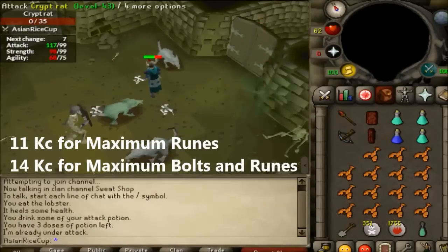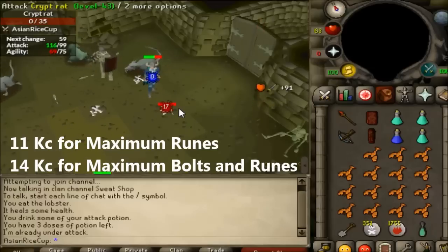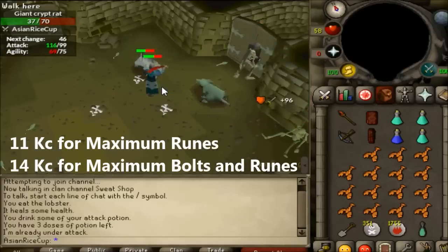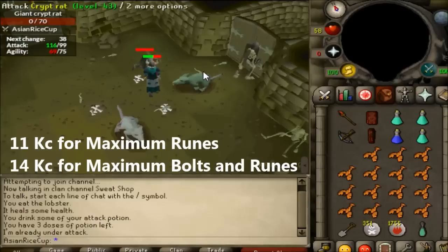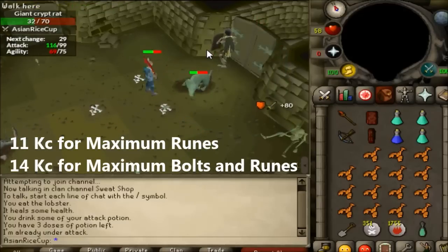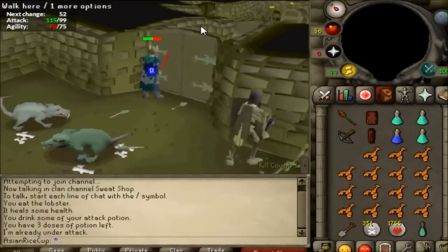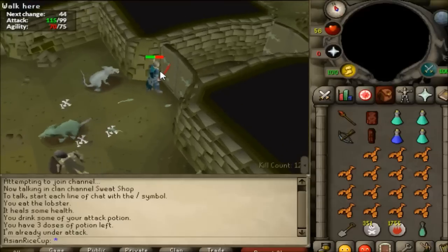The point of getting kill count is to get additional rewards such as runes, bolt racks, and other rare drop table items. The minimum kill count you should aim for is 11, because you will get maximum runes. If you want even more additional items, aim for 14 kill count because that gives you the maximum amount of bolts. For kill count, I recommend killing the Crypt Rats and the Blood Worms. If you kill the level 76 monsters and the Skeletons, it will be a pain — they have a lot more HP and hit harder — so kill the low level ones. Once done, find the room that leads you to the chest; the other three sides will have doors that will not open, so you may have to go around.